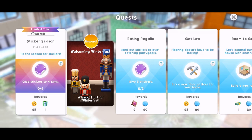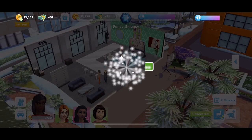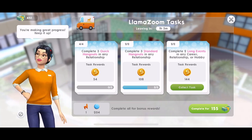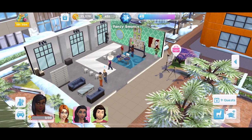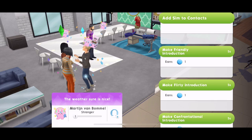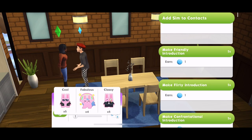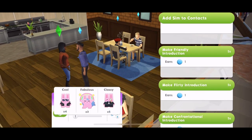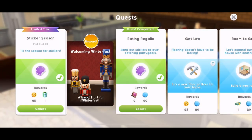Part 11: tis the season for stickers. Give stickers to four sims. Let's collect our presents - new colour, wonderful. Luckily for the llama zooms, these long events - the Winterfest fashion and the one we previously did - have been included as our two long events for our llama zooms. So I'm pretty hopeful we will be able to get these completed by the time we get to Part 12. Let's hand out a few stickers - you are fabulous, you are fabulous as well, you are so cool, you are far too cool as well. That is our four stickers handed out. Quest part completed, Part 11 done.